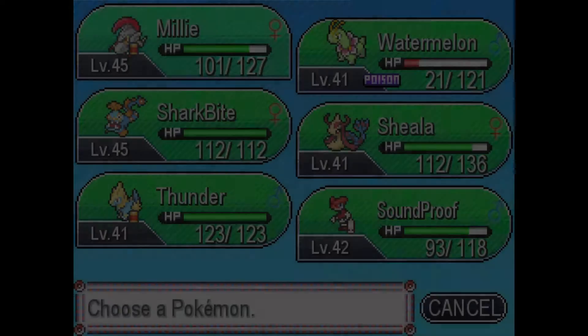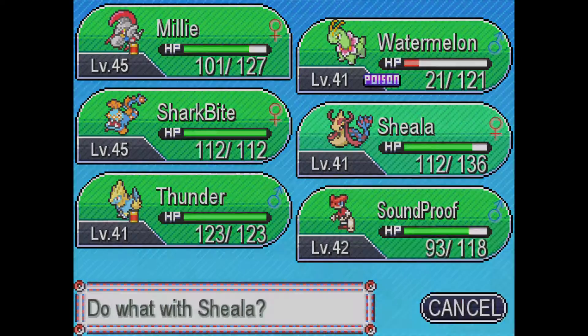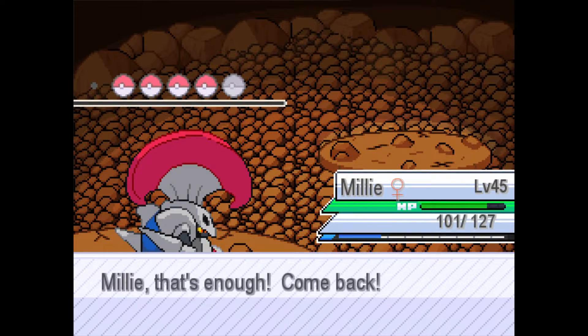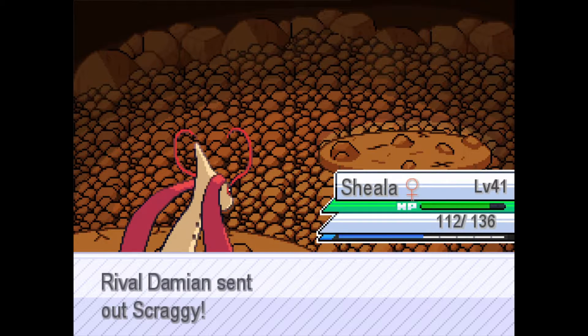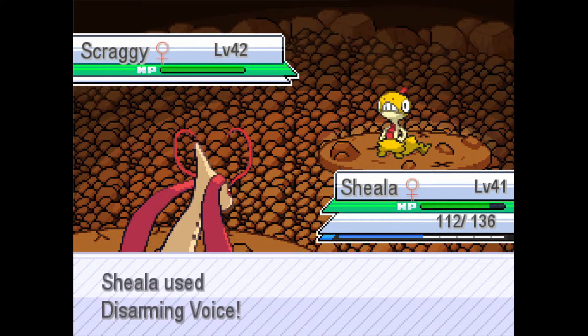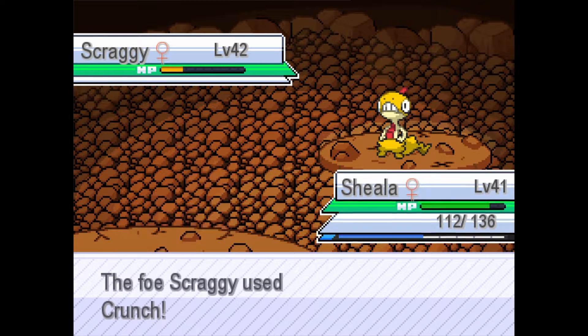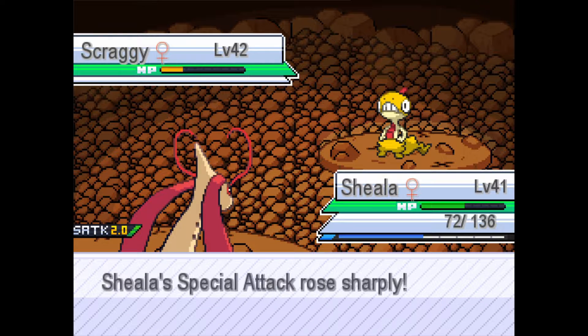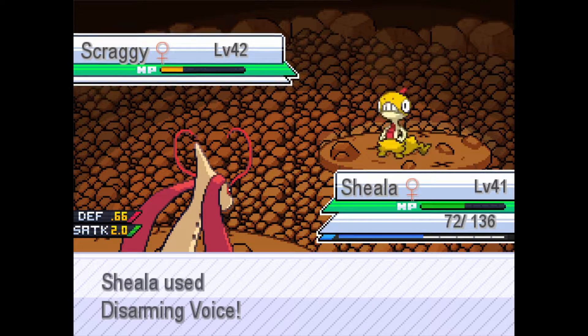Scraggy. Let's go into Sheila because she has Disarming Voice, which is four times effective. Disarming Voice — should just kill. It's a Scraggy. Special Attack rose. Scraggy's gone — second Pokemon down, that was not hard at all.